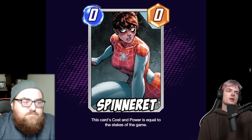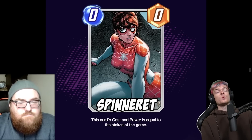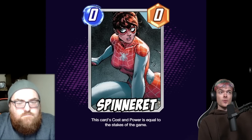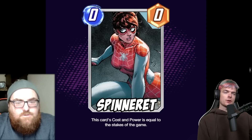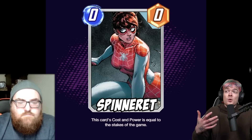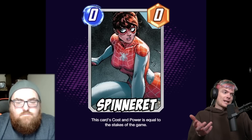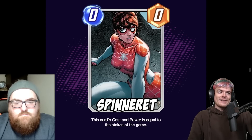Basically, she'll always be a one-one unless she gets leeched or something. If there's always one cube at stake she'll be one energy, one power. Two cubes — two-two. Four cubes — four-four. Eight cubes — she'll be an eight-eight card. It's really interesting that you don't have to spend four energy on her unless the stakes are already high, and even a four-four could become an eight-eight.